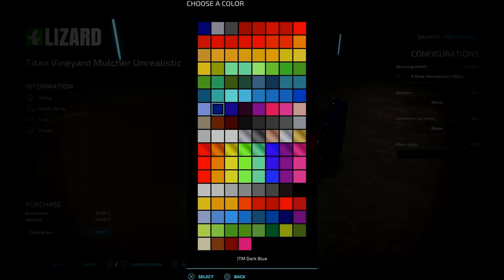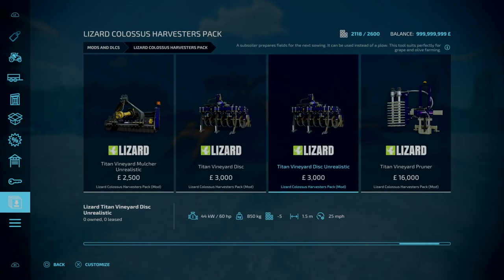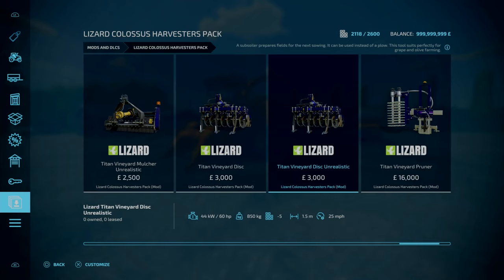The colour configurations on all this is pretty much typical, so I'm not going to mess around too much with the configurations for colour. And then you've also got a sub-soiler — well, not Disc Harrow, just a sub-soiler.